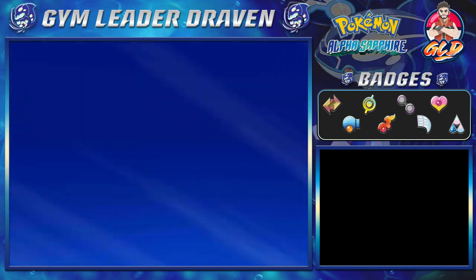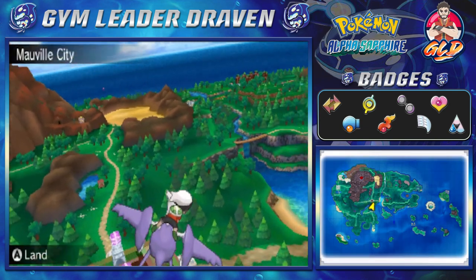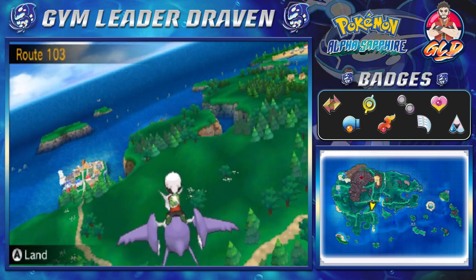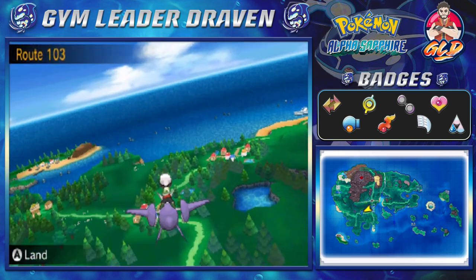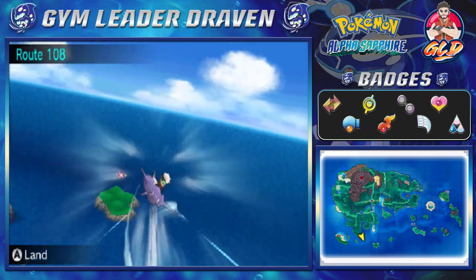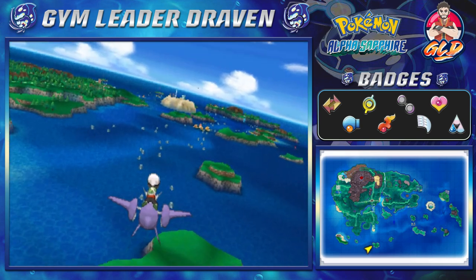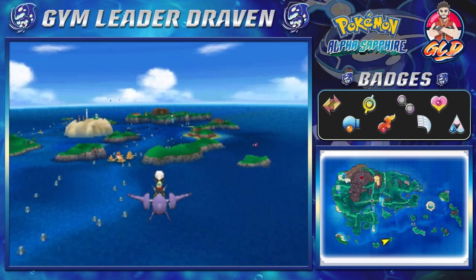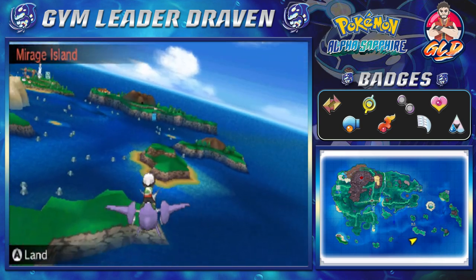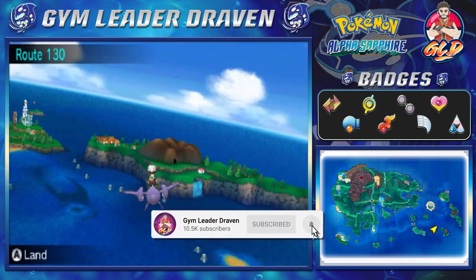As you guys can see, we see new bright stars — there are new Mirage Islands everywhere. Let's go ahead and take a look at these islands first. Here's one of the islands, this is a Mirage Forest — I believe we went there at some point. And here we have another Mirage Island. I don't know which one I've actually been to, but it is what it is.